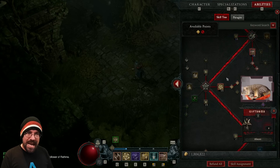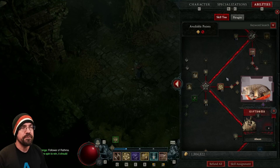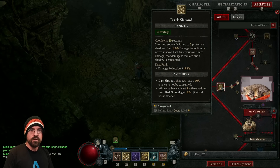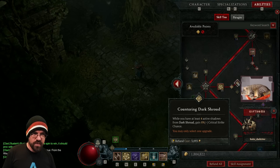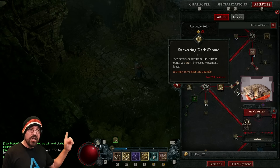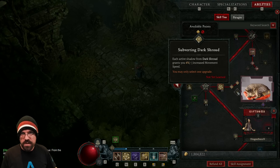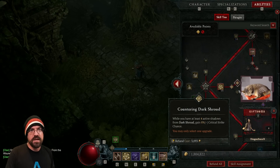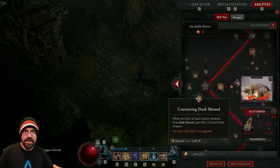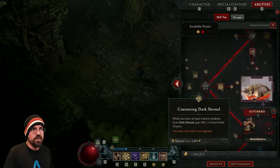Next we go to our spam abilities — things I basically keep active as much as possible. The first is Dark Shroud, which gives a little bit of damage and defense. I took Countering Dark Shroud, which provides a little bit of crit strike. I used to take Subverting for the movement speed bonus, which is great when you're running around during the main story, but now I'm taking the damage option since I find myself planting in front of bosses and trying to burst as hard as possible.